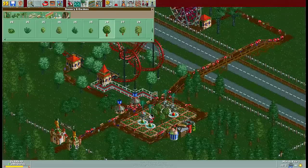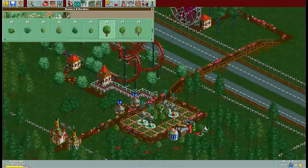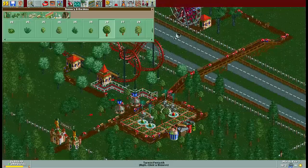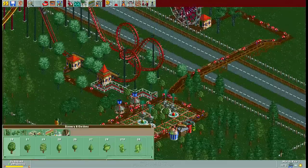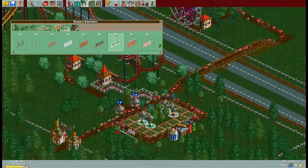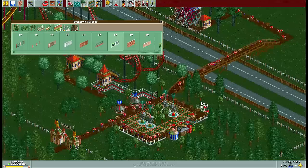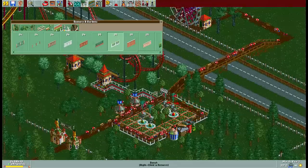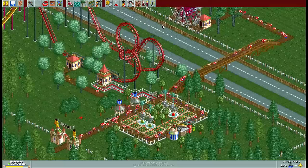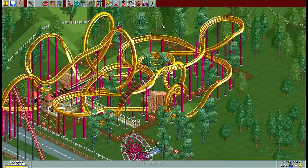Happy food court equals happy guests, Sidearms — that's what I like to preach. Why else would you go to a theme park? Now you also want to make sure people know they're in the food court, so you bring in a nice little fence. Look at the skills being shown right now! I wish there was an MLG circuit for roller coaster — I would be at the top tier. Now let's see what kind of roller coasters this place comes preloaded with.